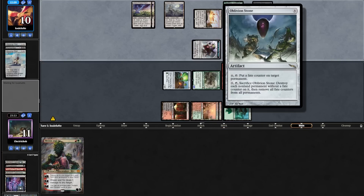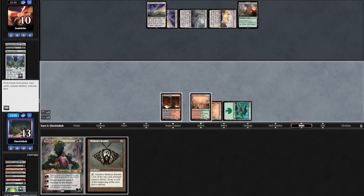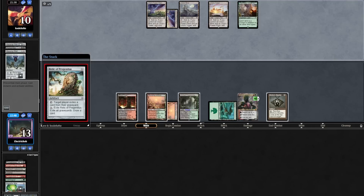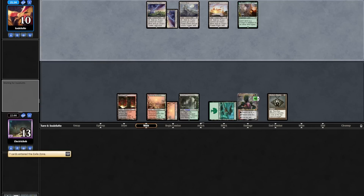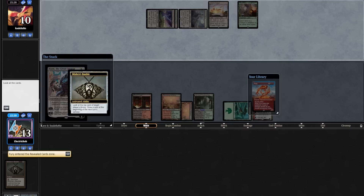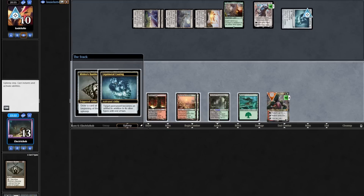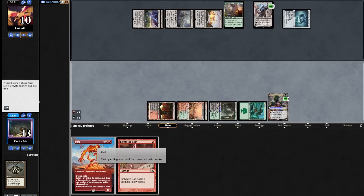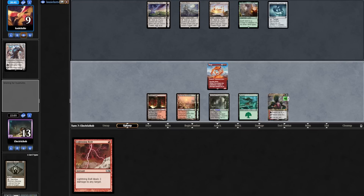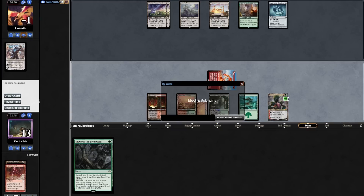On end step they cast a Warping Wail making a 1/1, then attack for one going to 11. They have an Oblivion Stone. We draw a Bauble, go to combat — they blow up the O-Stone destroying our board. We play Wrenn, tick up on a fetch, then play both a land and Bauble. Tron plays a Relic, cracks it immediately exiling all graveyards and drawing a card. They topdeck a Karn. We Bauble ourselves in response seeing a Fury — probably good enough to keep. They play a Liquimetal Coating. We draw our Fury, cast it killing the Karn, then downtick on the opponent — we have lethal next turn with Fury plus a bolt. Opponent passes, we attack with Fury, downtick with Wrenn, and bolt for the win!